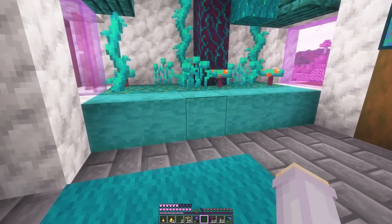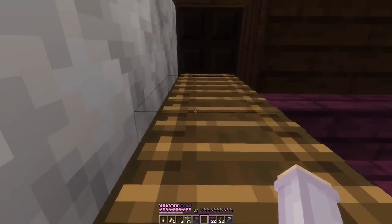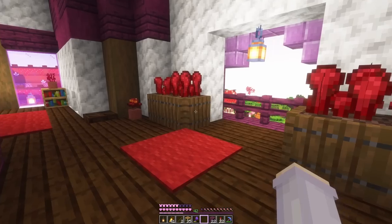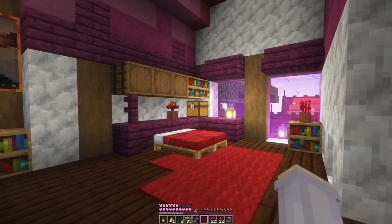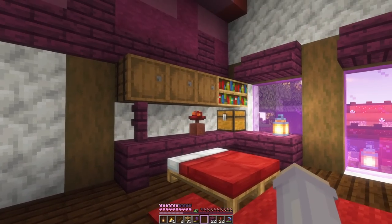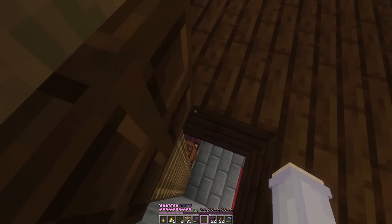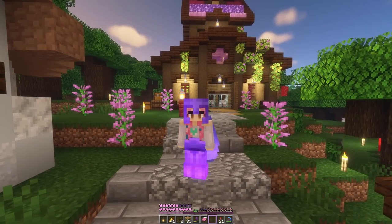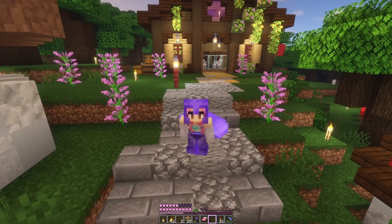We did theme the top like the bottom — a warped side and a crimson side. We have the nether wart farm in the middle and some brewing stands over here, and of course a nice view out the balcony. In case I come through the portal at night, we have a crimson themed bedroom and a warped bedroom, so we can easily just come from the portal and go upstairs and sleep. This was a very buildy episode but that'll be all for today — thank you for watching and I'll see you in the next one!